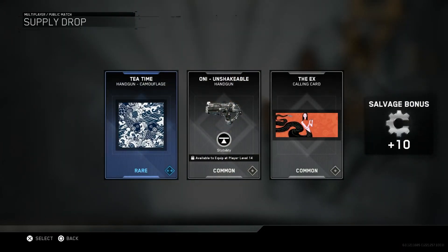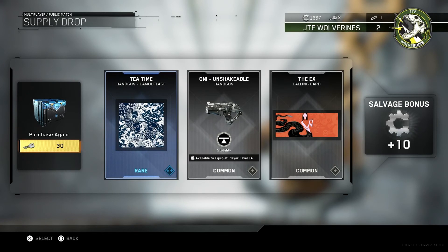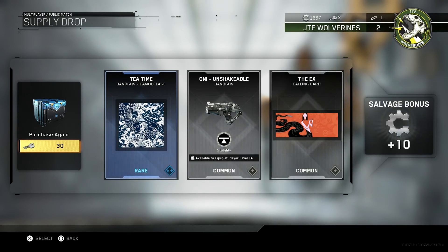I've got one Rare Supply Drop left — let's hope we get something good. Tea Time Handgun Camouflage! Plus the Unshakeable Handgun and the X Calling Card — that looks like a snake. And 10 Salvage bonus points.